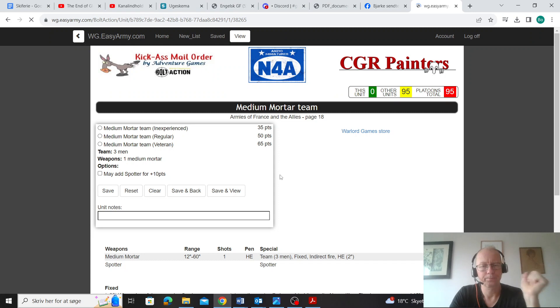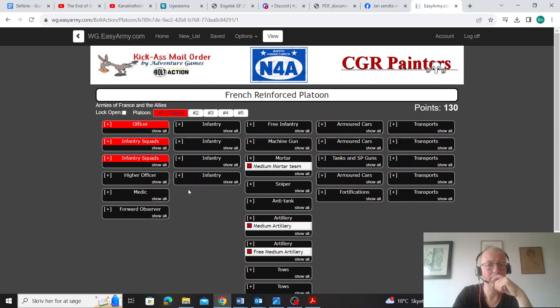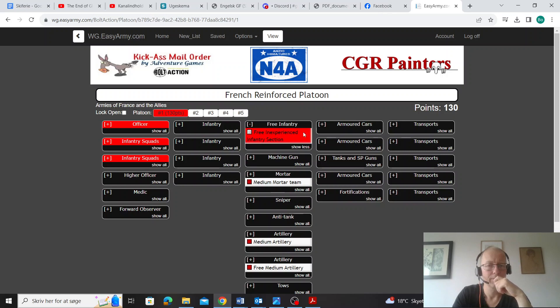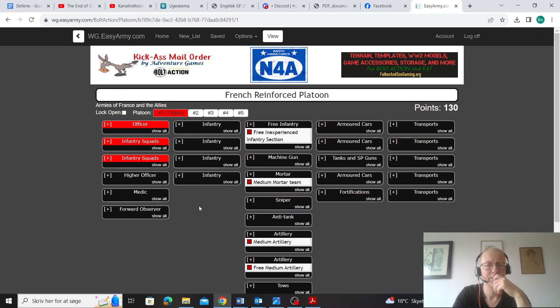So I want to get myself a mortar — I'm taking the biggest one I can. Personally, I'm going to go inexperienced medium mortar because I don't really need my mortars to be regular with a spotter. You do that when you want to avoid enemy snipers, but most of the time I can just deploy my mortar and move it somewhere the sniper can't see me. And of course I'm getting the free artillery — why not? So that's the basis of everything I'm going to do with French.